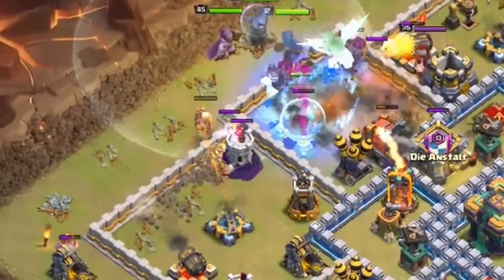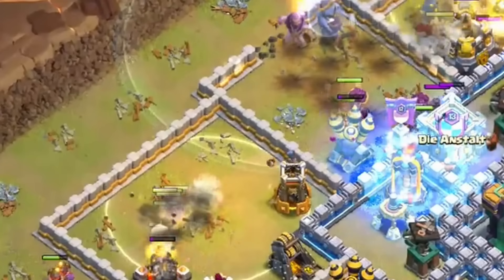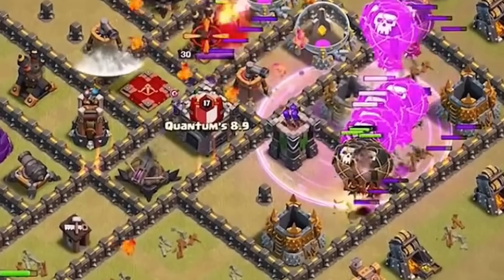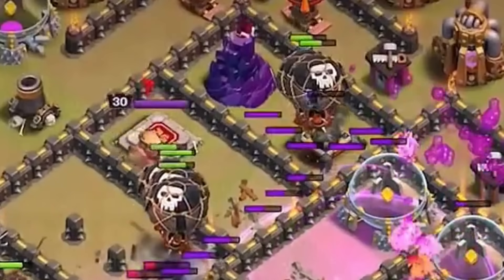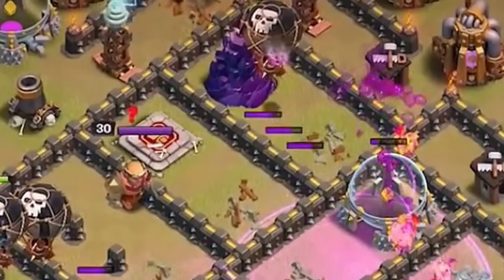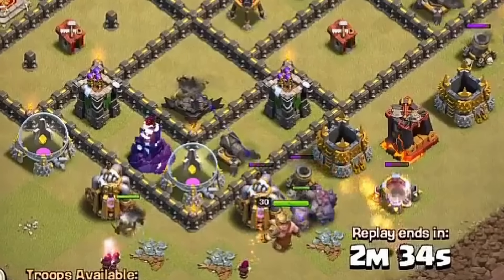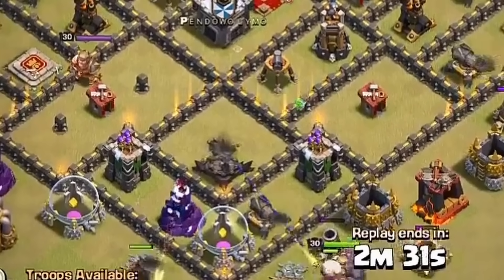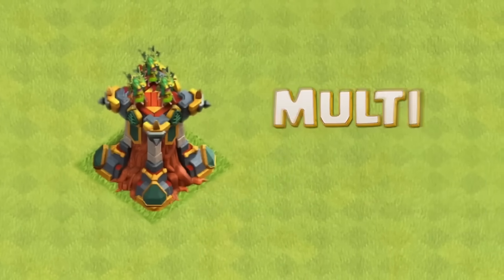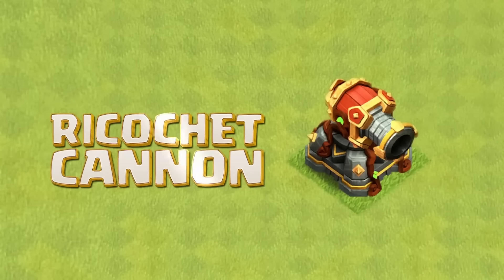Another possible defense to get a merge could be the wizard tower. While it isn't exactly bad, it also isn't really all that good. A merged version could be similar to the electro dragon, sending out a chain attack where multiple different targets are affected, with a small stun effect. This would make attacks more interesting and make the wizard tower a much more impactful defense. Overall, merged defenses first came out conceptually with the gear-ups, but the way they are now is really how the game will progress in the future — they are the solution to the base space issue.